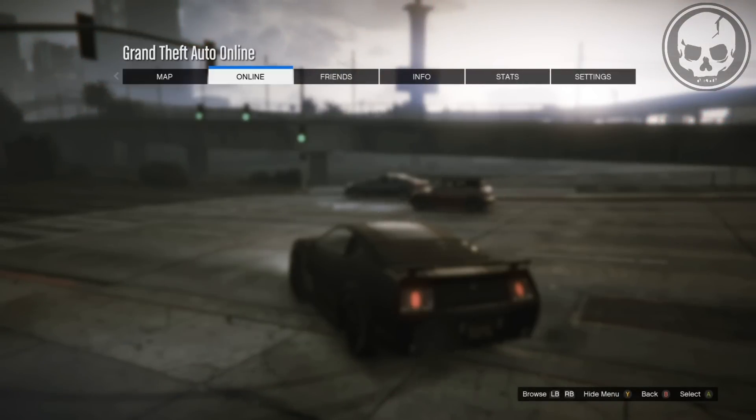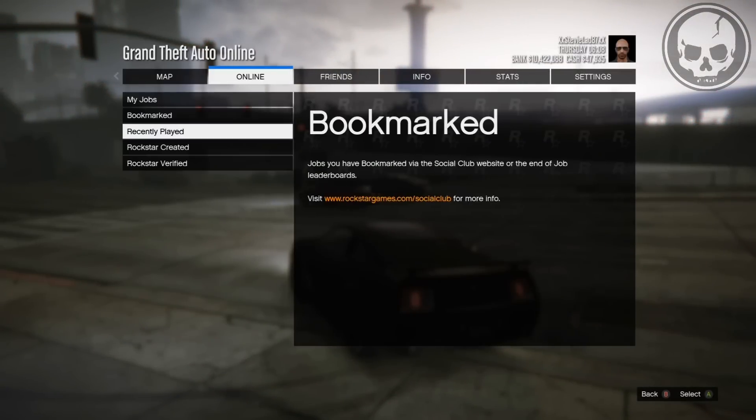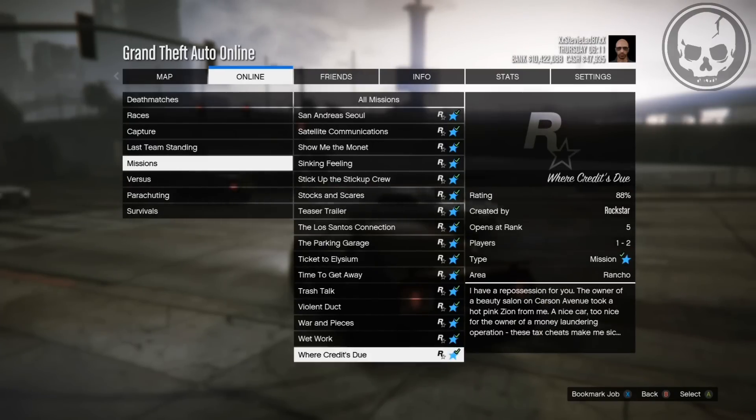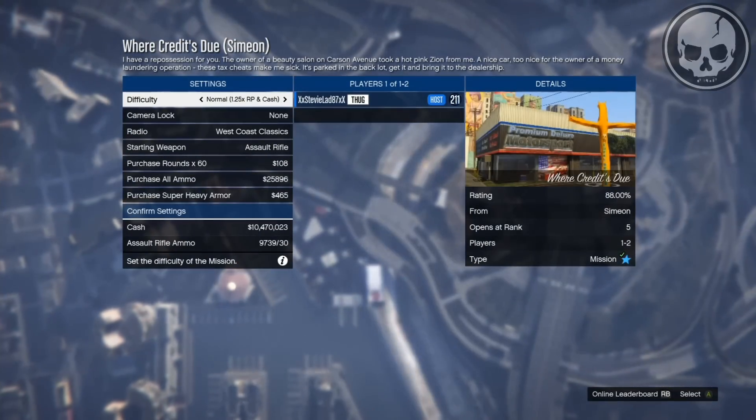You're going to want to load up the mission called Where Credits Due. If you don't have this on your Rockstar playlist, call Simeon and you'll be able to get this mission from him. You have to be level 5 to get this mission.